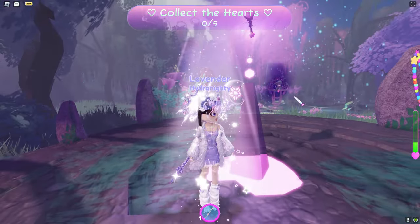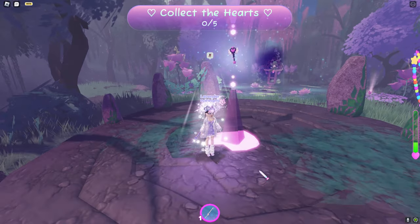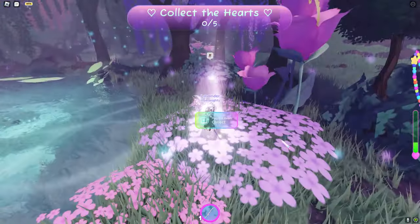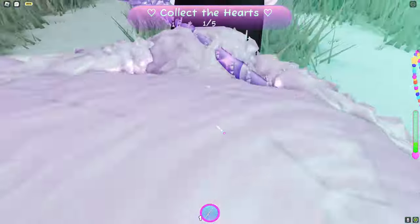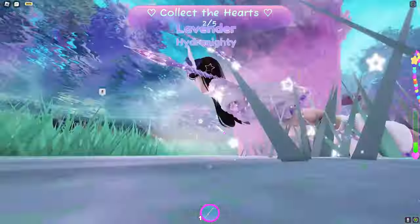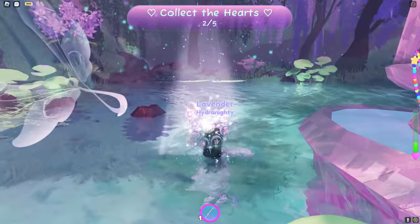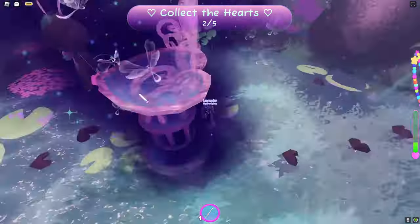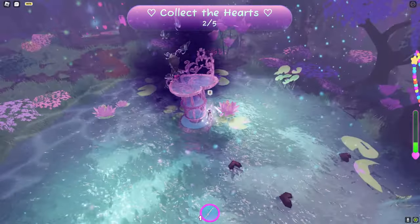The first heart will be right over there - you can already see it - so walk over there and collect it. Now jump in the water and the next heart will be around this little tower under the water. Make sure you're not on the side of this little pixie - make sure you're on the other side.